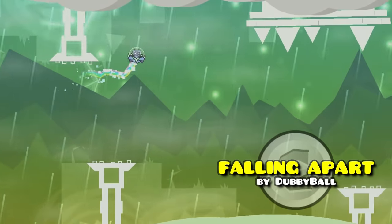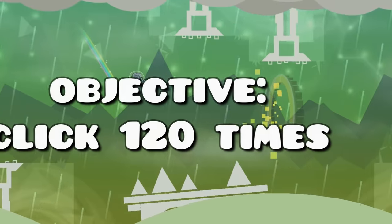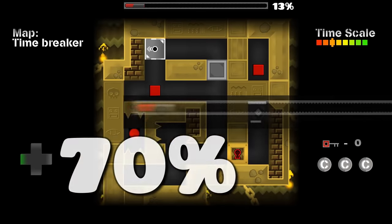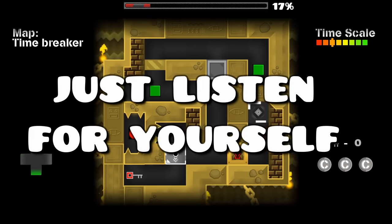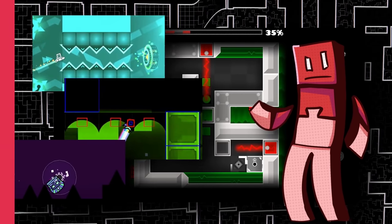Falling Apart looks completely normal, but the weird route the icon takes is sadly necessary to get the coin. To get all three coins in Shift, you must beat the level before the progress bar hits 70%. This requires optimized movements and very good memorization of the level. This is at least slightly generous compared to the rest of the top 10.